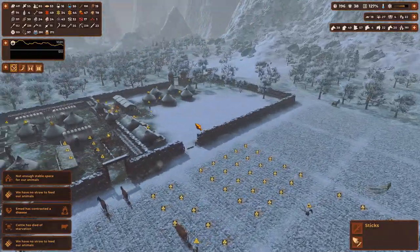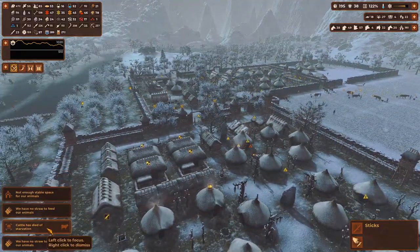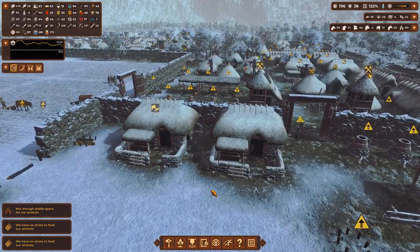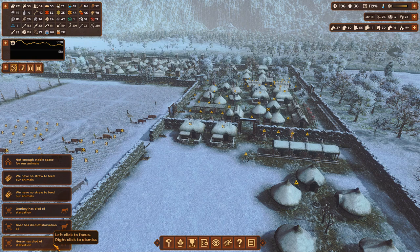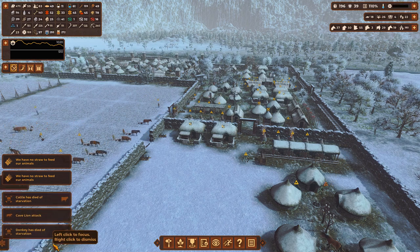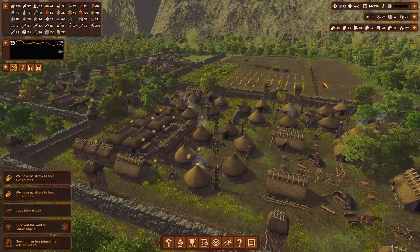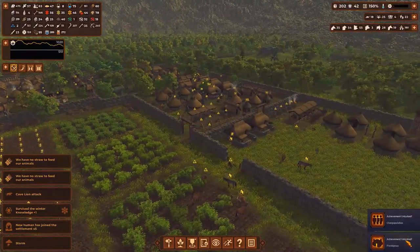It seems the megalith we are going after is down this way - there it is. We have got a long way to pull it. Let's speed up the game - the animals have no straw or food. We have no food. Everyone has died of a disease. Cattle has died of starvation. Donkey has died of starvation. Our horse has died of starvation. Oh my gosh, this is not good at all. Spring! Go ahead and get food everyone. Population reached 200! We have reached 200 - that is a really good milestone. And we got two achievements unlocked.